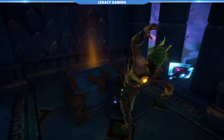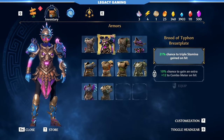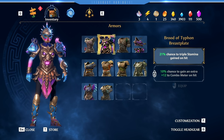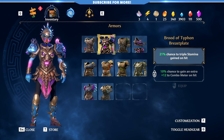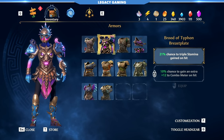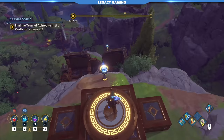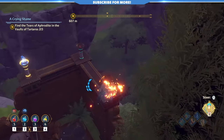Striking the box will reveal another arrow plate to strike and will open up the barrier to the additional chest. The Brood of Typhon breastplate base perk offers you a 21% chance to triple your stamina gain back on each hit, and increases in potency each time you level your armor up. This means your light sword attacks become insanely potent in keeping your stamina resource high with this piece. Additionally, at level 4, you gain a 10% chance on each hit to increase your combo meter automatically by plus 12. The higher your combo meter goes, the more damage you will continue to do. You can find this armor piece a short distance away from the vault. This puzzle simply requires you to ignite the brassieres below to match the lit ones behind you.